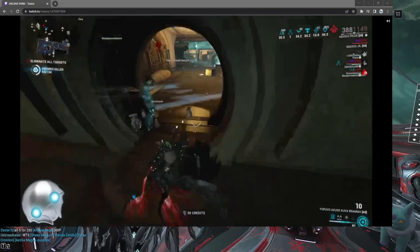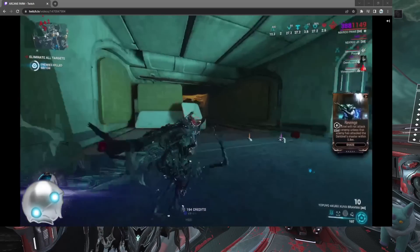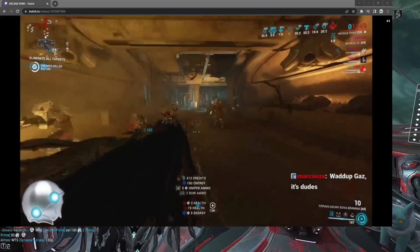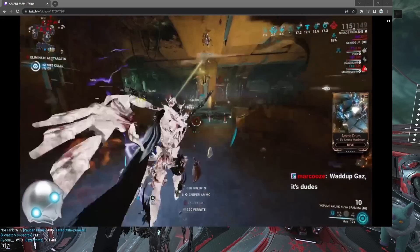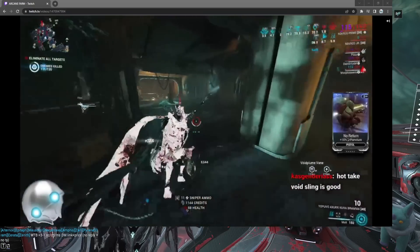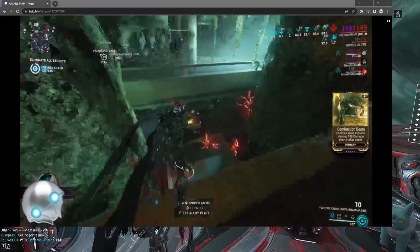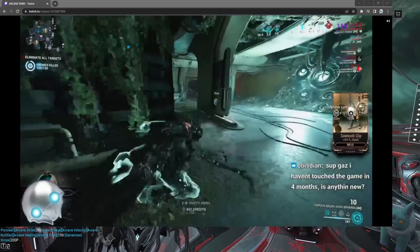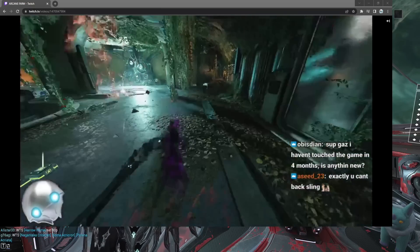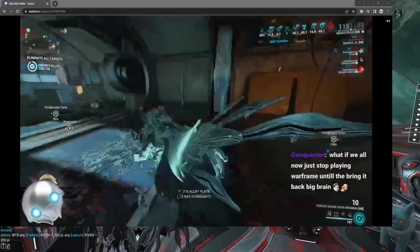Void Farmageddon — do this before it gets nerfed, honestly, it probably will get nerfed. The main crux of this is that Necros' Desecrate works on the Void Angel minibosses. Also, Mod Drop Chance Boosters work on the Arcanes. The Arcanes have a 20% drop rate at base from a Void Angel. If you go into actual Void Armageddon, there's a guaranteed Angry Angel or something at the end of the waves, but that one only has like a 5% or 10% drop rate for Arcanes. So for farming Arcanes, do not do Void Armageddon.